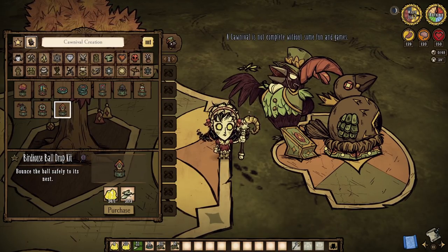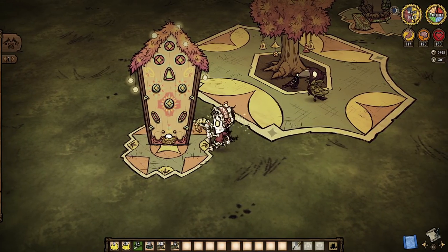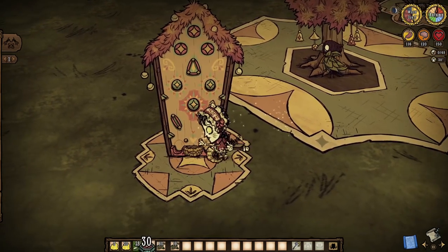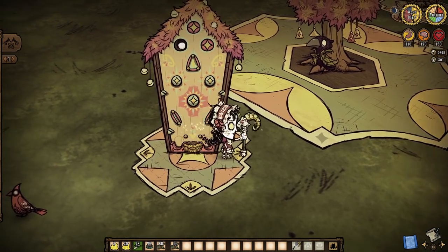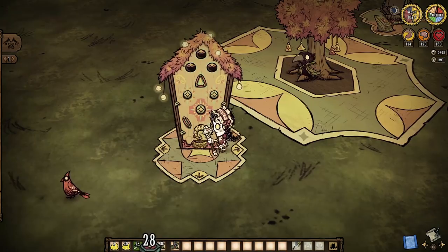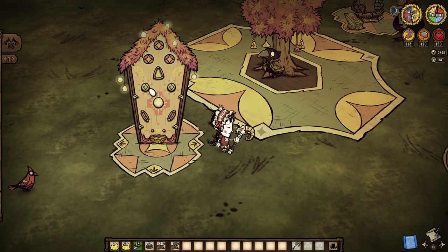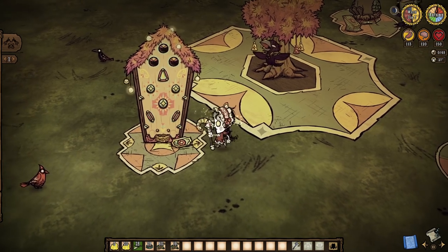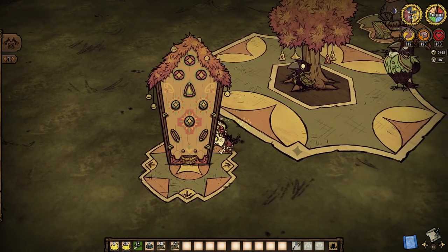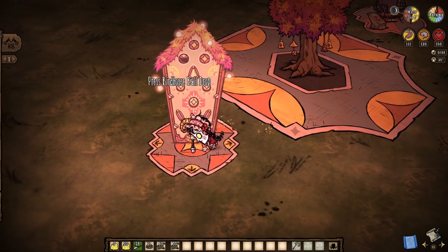Next up, the Birdhouse Ball Drop minigame. This one's a bit different compared to the rest, as we don't really have much input this time around. Really the only thing we can control is where our ball actually drops from if we time things correctly. But even still, it appears as if every drop is kinda random when it comes to how it bounces around in there — and that's the key: the bounces. It seems like all that truly matters is how many bounces we get before reaching the bottom. Landing in the nest is still preferable to any of the sides, especially if you bounce a lot — but have fun.